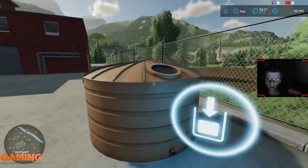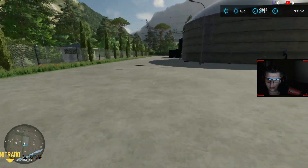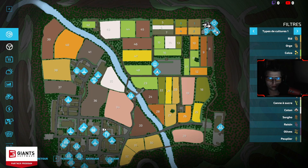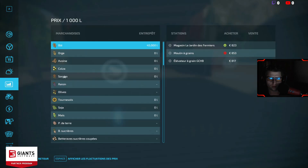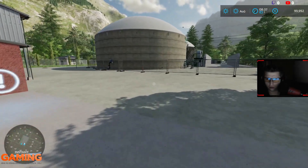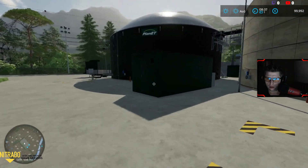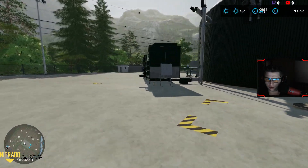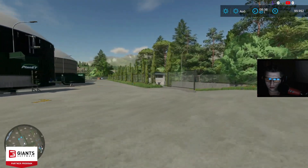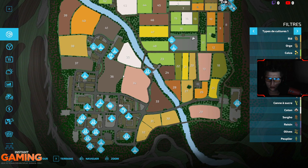So here we have a water reservoir, and on this side the biogas — yes, biomass heating. Wait, I have a doubt: biomass heating, I think it's the wood chip one. Biomass heating — OK yes, that's it. I always confuse biomass and biogas. Then we have the recovery trigger, the trigger for placing fermented silage, and here we have a silo. And over there we have the scale. In the end it's not that big — I expected something enormous from the map, but it's not that big.